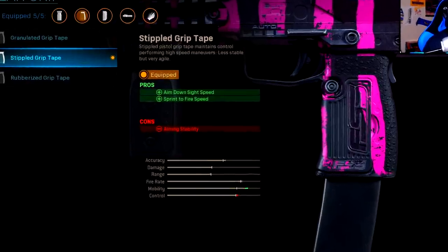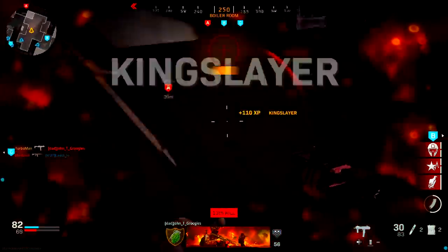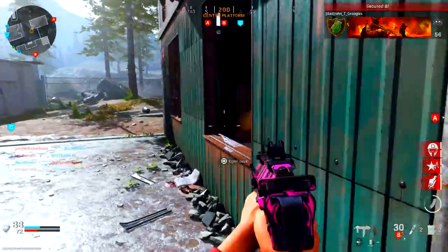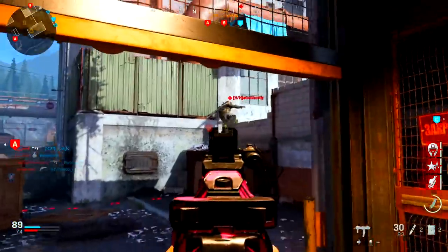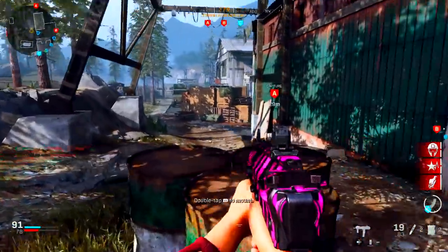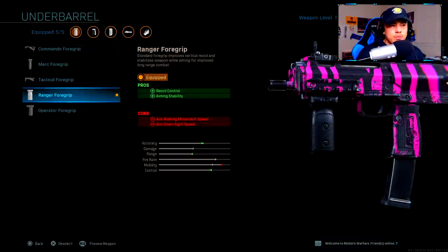Moving on to rear grip — Stippled Grip Tape is a must-have on almost every weapon. It increases your aim down sight speed and your sprint-to-fire speed, allowing you to lock onto targets and fire a lot faster from sprinting. Playing aggressive and up close, this is how you get the jump on enemies — you're basically one step ahead.